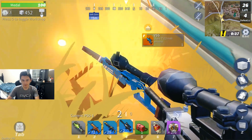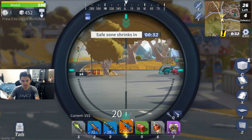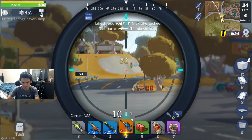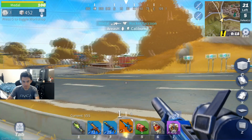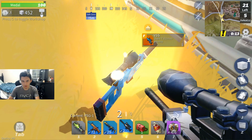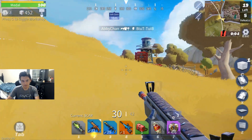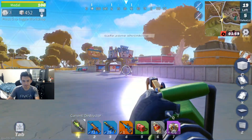A better version of the sniper — oh it's a VSS! Wow, it looks crazy in first person. Oh, I have no ammo for it. I just have no sniper ammo in general — I need to go find some. Maybe this guy had some. That's a crazy sounding gun too. This in first person looks sick.